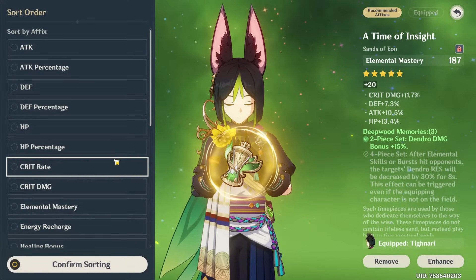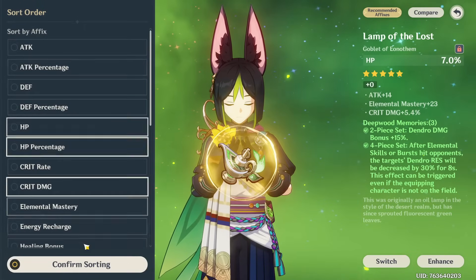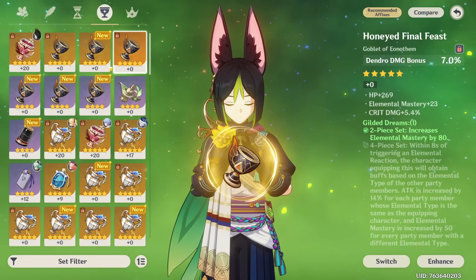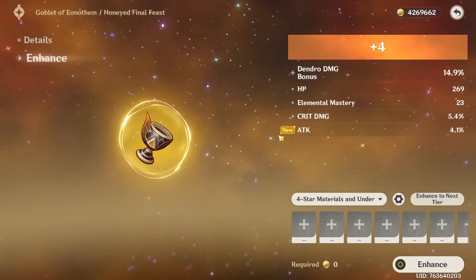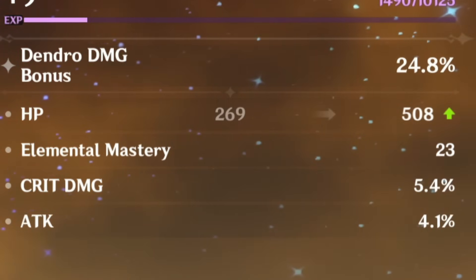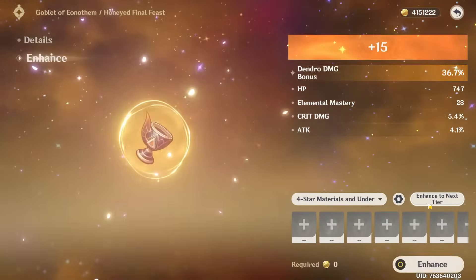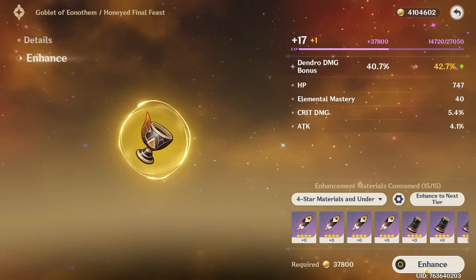No EM sands obtained so we can leave the one he has. Then for the goblet — we only have a four-star dendro damage bonus one. We find an offset piece with both EM and crit damage so we'll go for that. Leveling it — it has perfect attack as the main stat presented. But then it rolls into the only stat I don't want. Roll into anything else please — no, no.